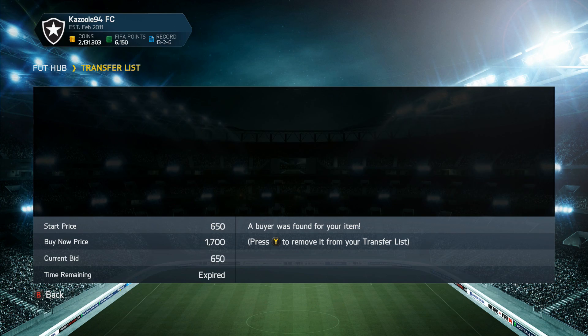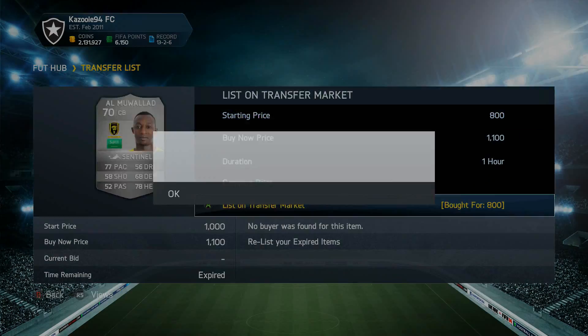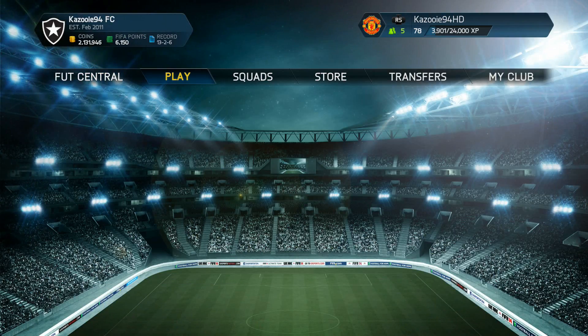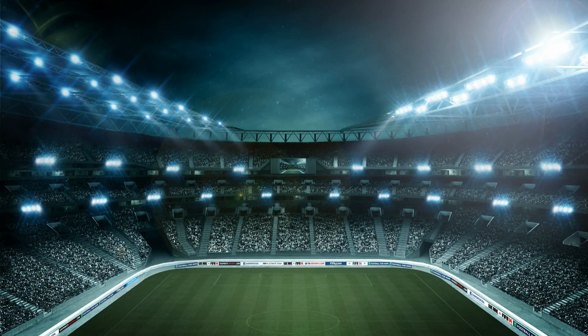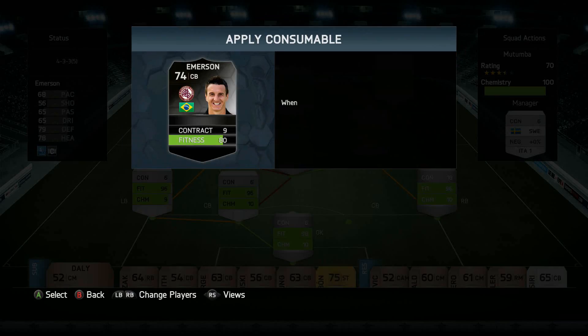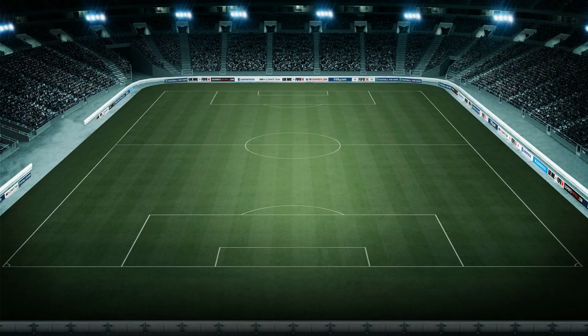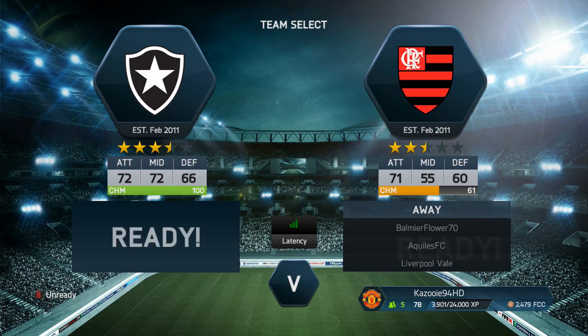We moved on and sold a couple of players from the previous squad used in this series, and listed up the remaining players we haven't sold yet. We then moved on to another online single match — the last game of this episode — applying a contract quickly to Borges and Emerson, plus a fitness card, and we were ready to go.